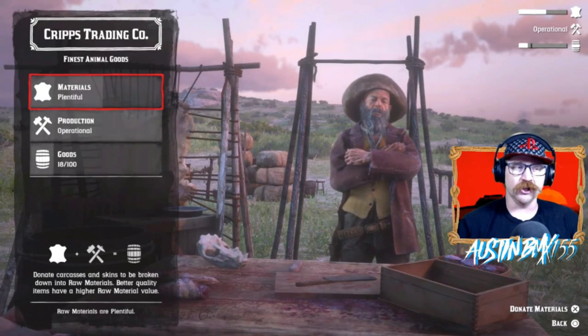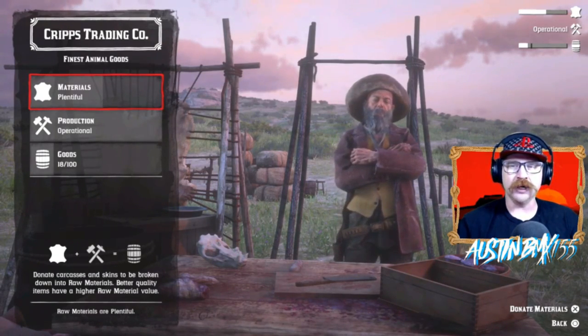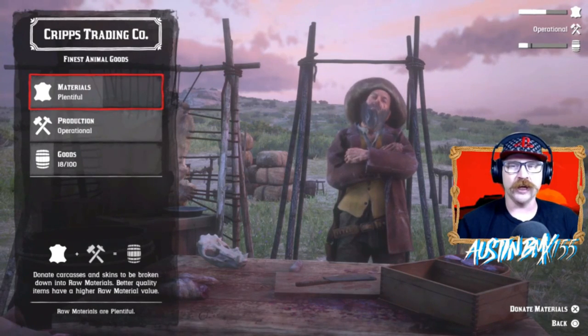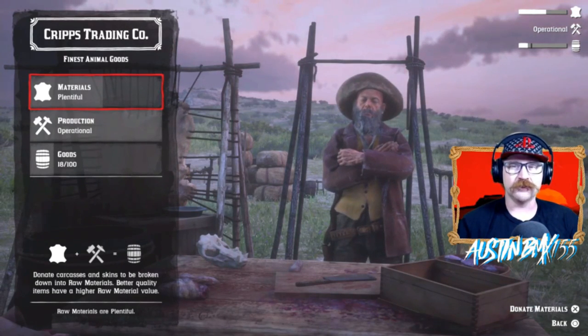It looks like the materials bar is about 100 units long — it might be 200 units long; we don't really know yet, we haven't fully figured that out. It is quite large. If you give Crips a full three-star buck, it gives you a little bit of the bar — it's definitely noticeable. We'll have to figure out exactly how big it is.